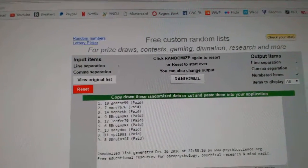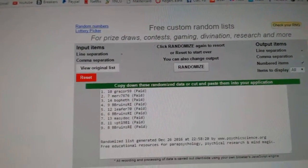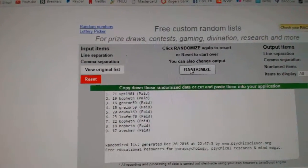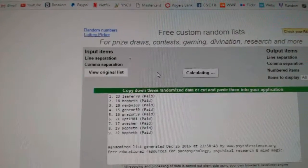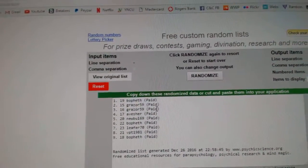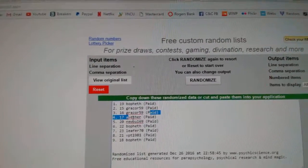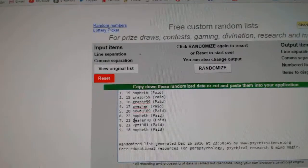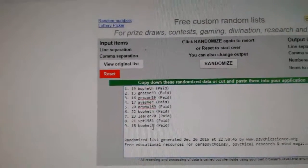I can't remember if I had the numbers wrong, but VPT and then B Bruins. And then the last tier in the order — good luck. Three times: one, two, three. Bofeth, followed by Grazer, Avisher Newble, Bofeth, Leifer, VPT, Bofeth.